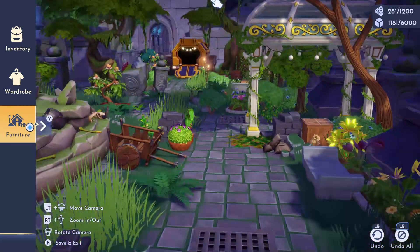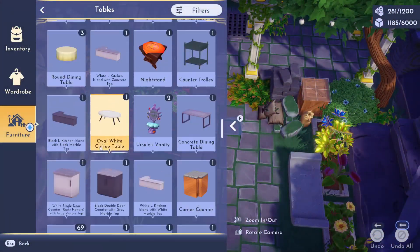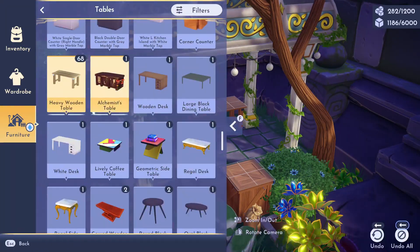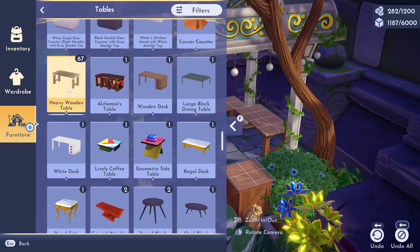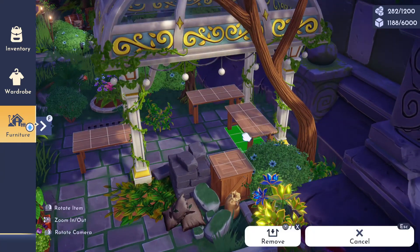I'm going to justify it because I need some sort of a greenhouse-like element for my build. I also felt like the gazebo kind of helped break up some of the greenery in the area a little bit better, and I like that — now I have a dedicated spot to do some plant clutter.